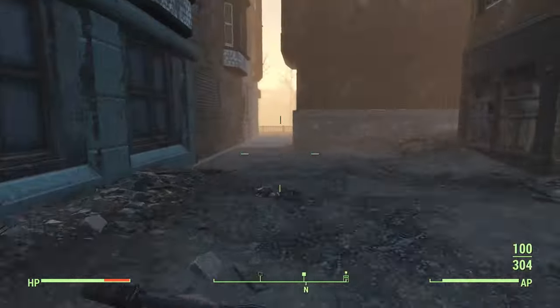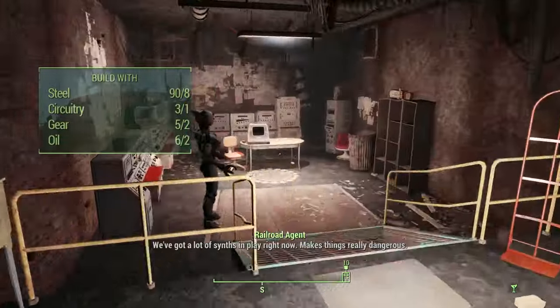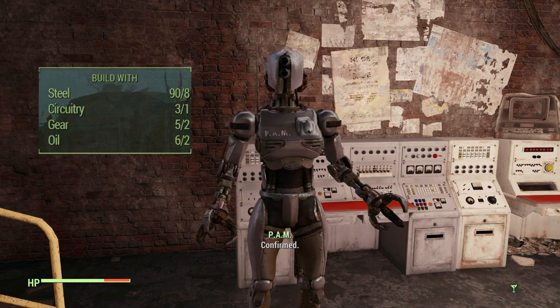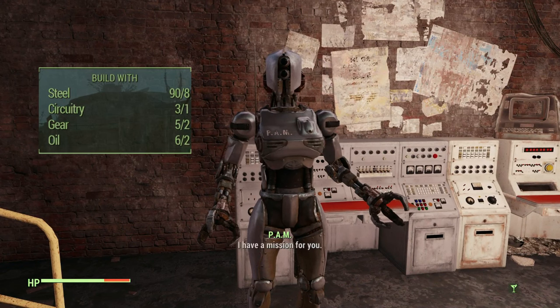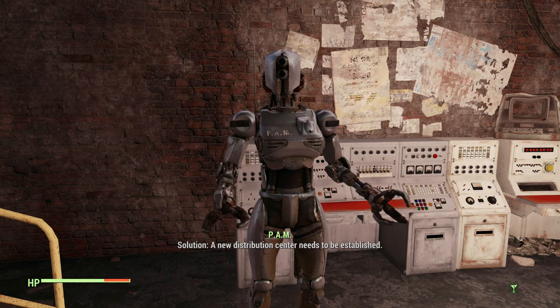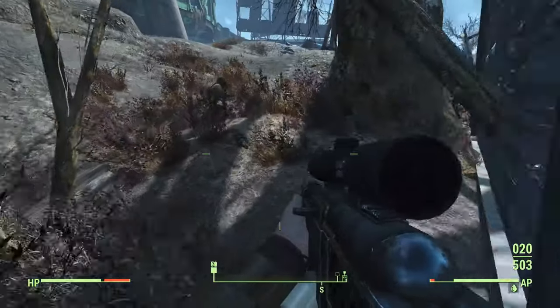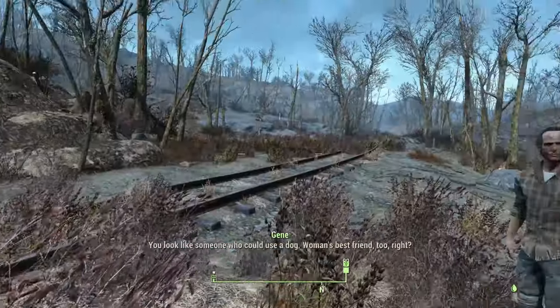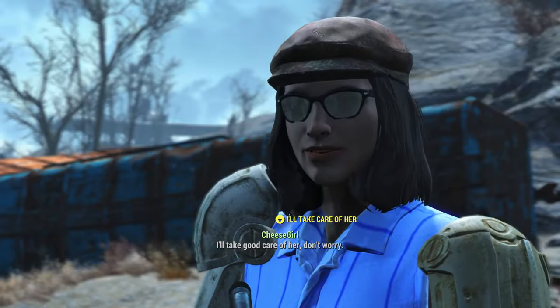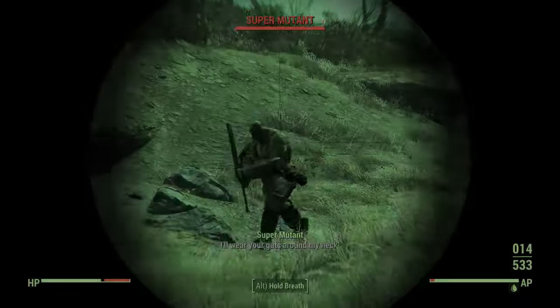So I went back to Hangman's Alley and saved. Before going back to the Railroad, we want to make sure we have the materials to build two turrets. We're going to get Mercer's safe house quest from Pam — we need to not only secure the settlement but build defenses. So make sure before you run all the way to whatever safe house you've been assigned that you have the materials. For me, it was Outpost Zimonja up north. Nearby there is a random encounter location and I got Jean, the dog seller, so I bought myself a dog for 250 caps, though it requires a speech check.